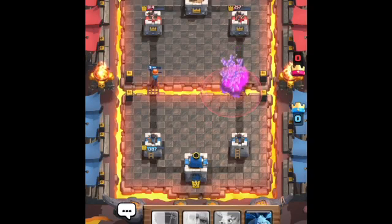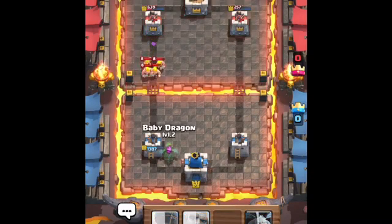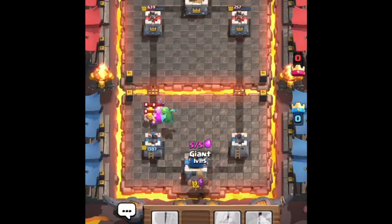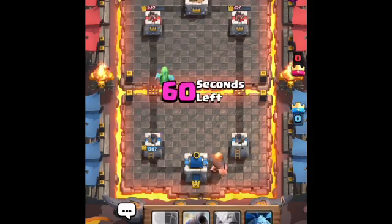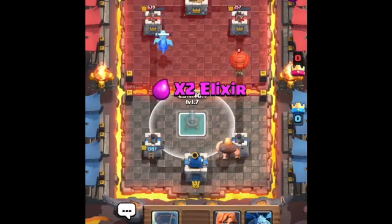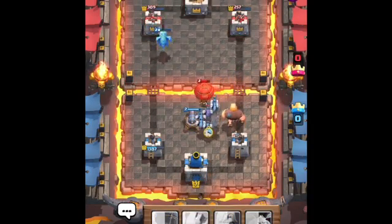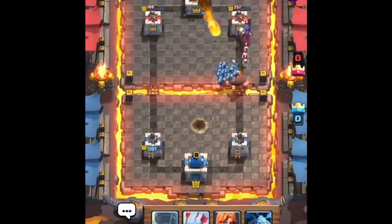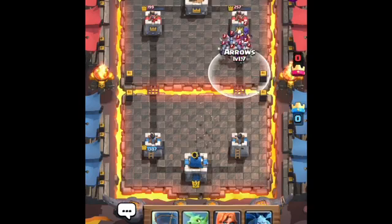Hopefully the Valkyrie is alive till I actually get one hit off at least. We also damaged the Barbarian — not Barbarian Hut, wow. Put down the Giant, that would do work. We will get two towers down unless he defends. Put this down, Minion Horde. He puts down a Witch and he fireballs — okay, great for me. Come on, destroy it — yes! Good job.